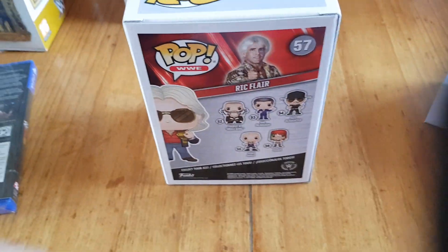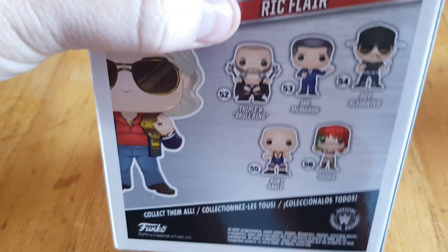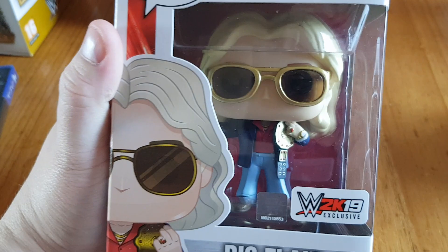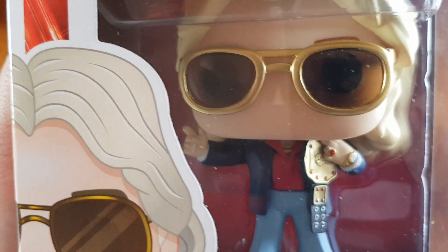Now we've got the Rick Flair Pop, number 57. On the back you've got the series — I think it's six or seven. You've got Triple H the Skull King — there are two variants — Vince McMahon, Sergeant Slaughter, Kurt Angle, and Oscar with two versions. I don't really want to take him out of the box so I'll just get a close-up. He's got see-through sunglasses, which is cool, plus the World Heavyweight title, and he's wearing his Rolex. It's nice that they actually put a belt on the Pop figures — I hope they carry that on outside of video game exclusives.